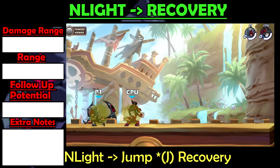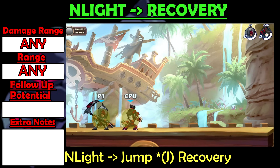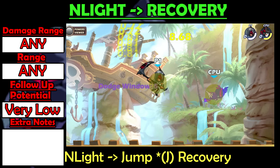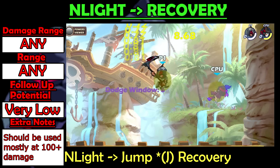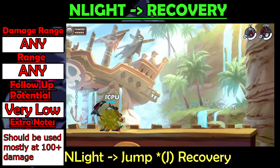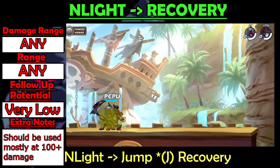N-Light into Recovery is a slow string that also works at all damages because the N-Light has zero variable force. It has very low follow-up potential, so it's not that useful for building up damage. You should use this mostly when the enemy is at high damage like 100+, so that you can use the force from Recovery to knock them off the platform.